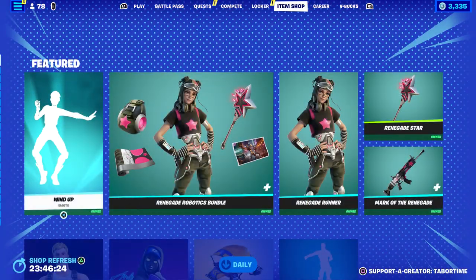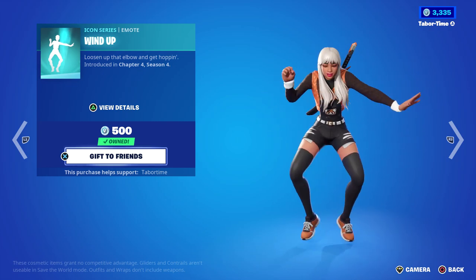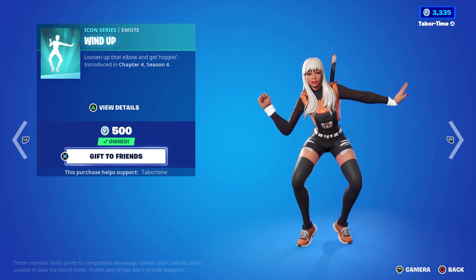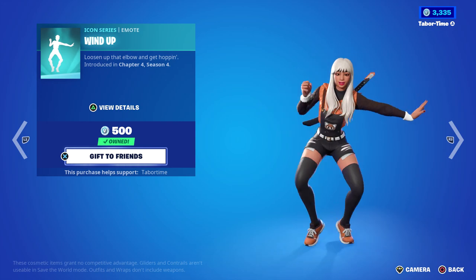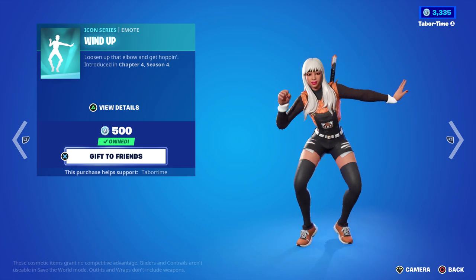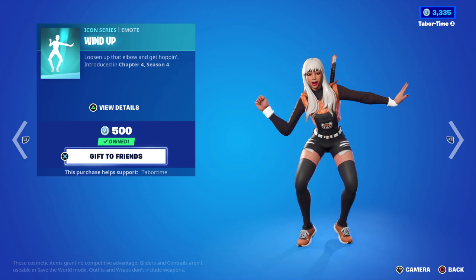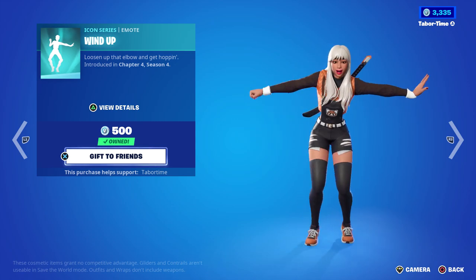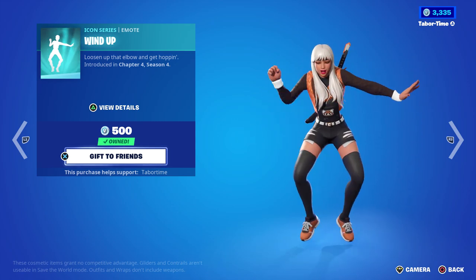Here it is in the item shop — Wind Up, by Josh Kalacki. I looked him up because the name sounded familiar, and he was the guy that did that awesome video from 2018, 'Hit the Chug Jug.' It had three people dressed as Fortnite characters — John Wick, an astronaut, and Jonesy — doing all kinds of Fortnite emotes. I thought we'd get something like that, but we got Wind Up. It's 500 V-Bucks, and at least it's not copyrighted.